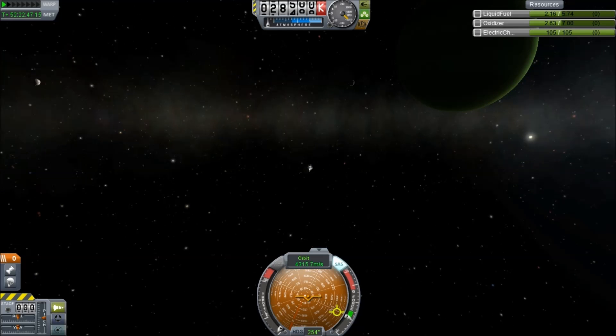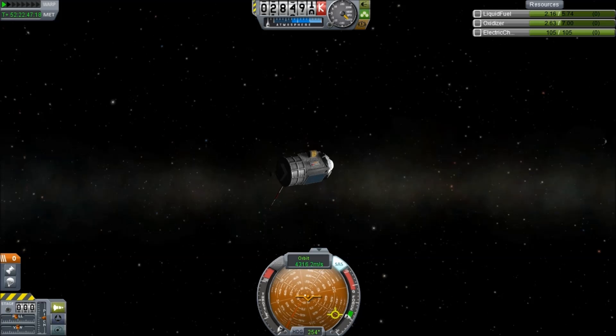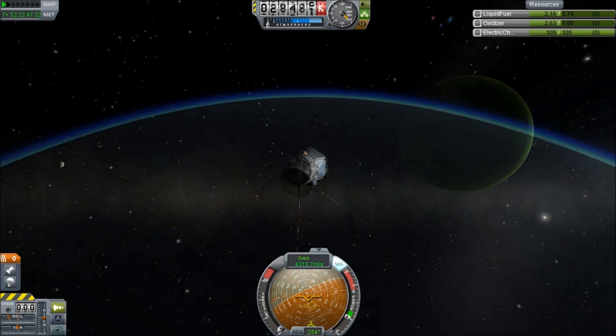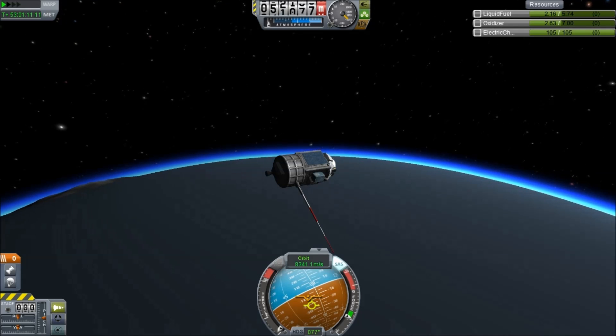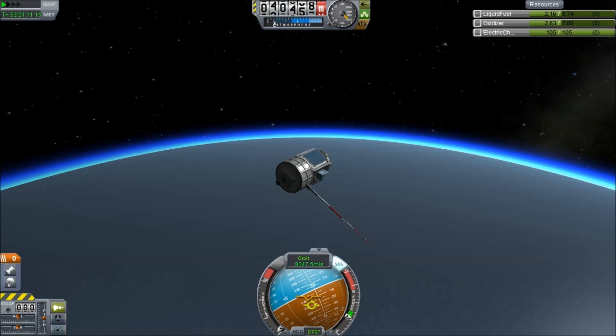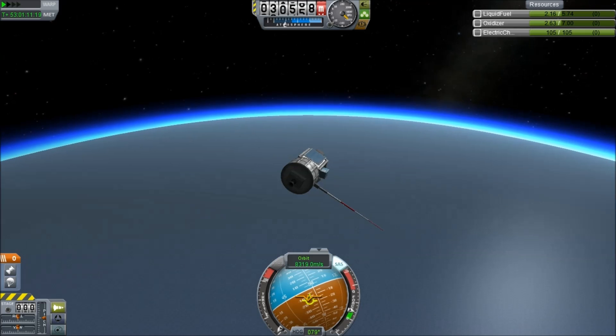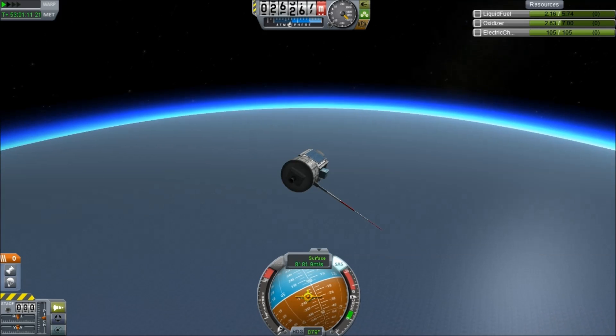So we'll be able to see the ground and power our instruments on the way down. Here we come, arriving at several kilometers per second — that's lots and lots of kilometers per second. This thing is screaming through the atmosphere, and you can see the atmosphere gauge rising really, really quickly. We're aerobraking.